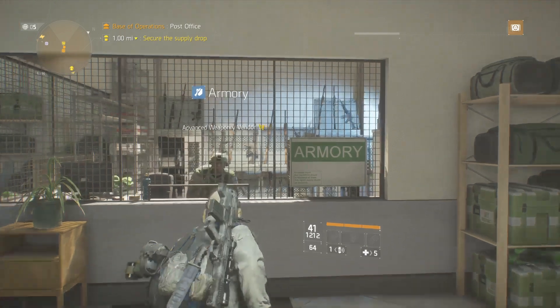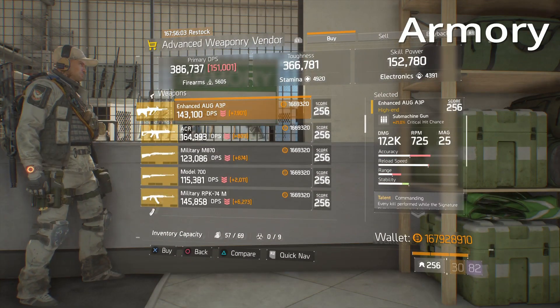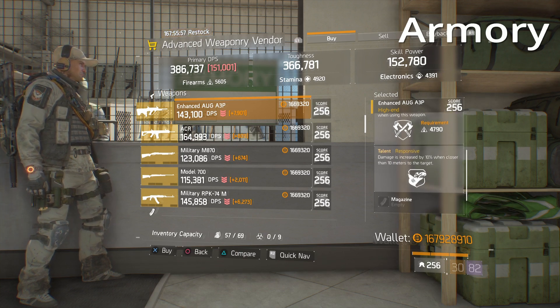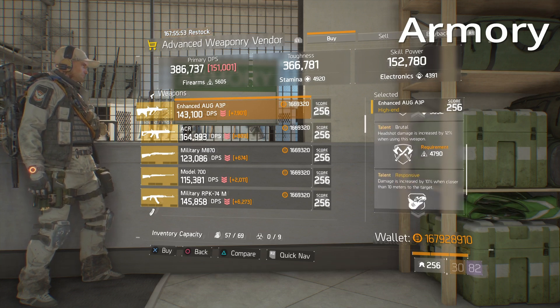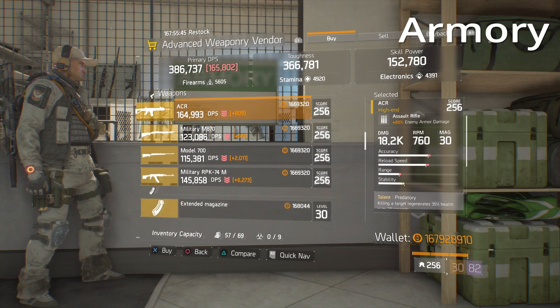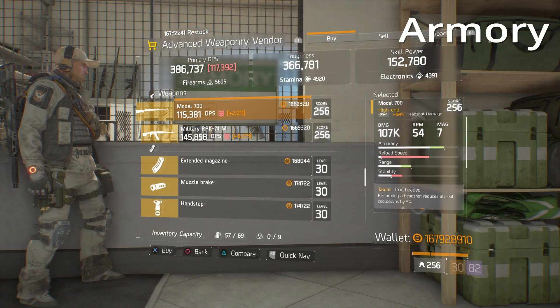Upstairs at the armory there are a few pretty decent items. There is an enhanced Aug A3P — 21% crit hit chance, Commanding, Brutal, Responsive. I'm pointing this out because you can reroll Commanding off for something else like Deadly or Destructive, and then you'd have say Destructive, Brutal, Responsive or Deadly, Brutal, Responsive — whatever you want on this Aug. Not too bad.